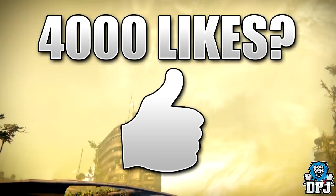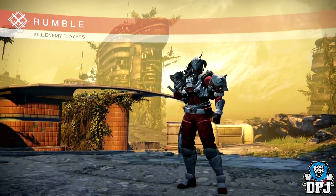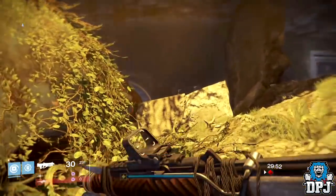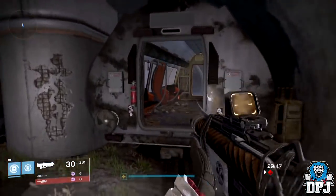Last night during the Bungie stream, they mentioned a code hidden within the crucible map Last Exit. Take a look at the clip: 'Have they broken the code in Last Exit yet?' 'What? Nothing, never mind — I've said too much.' 'Is this really a thing?' 'Of course there's a code in Last Exit.' So they confirmed a code does exist within the Last Exit PvP map and asked if anyone has solved it yet.